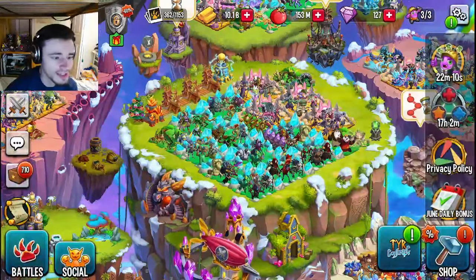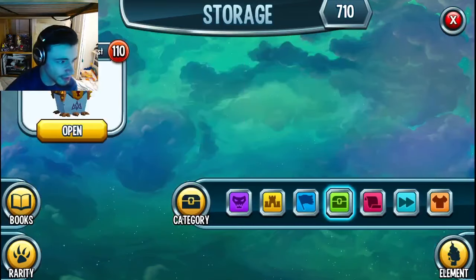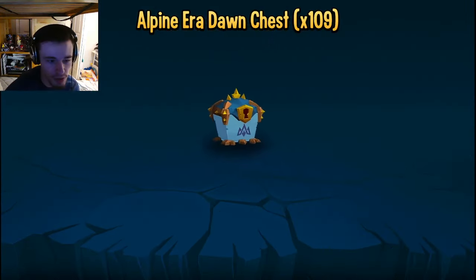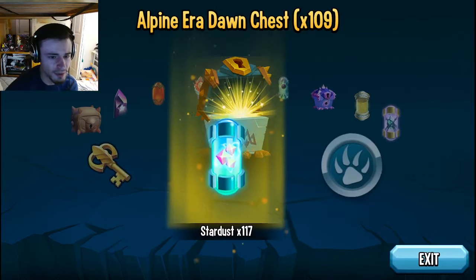Those are all of the ways to get the Alpine Era Dawn chests. I'll go ahead and open all of the chests I have now — the 110. Definitely make sure to claim these because they are free and they are just in the description of this video. I just got 200 Estronite, which is very good.